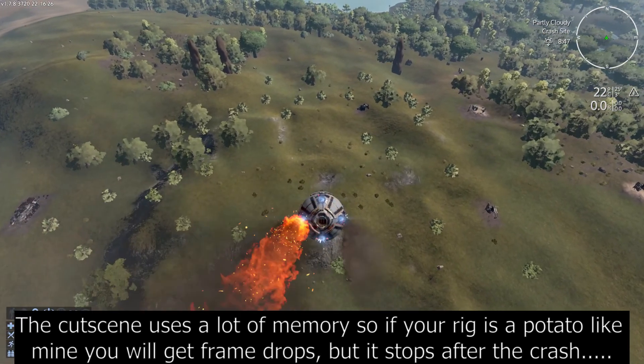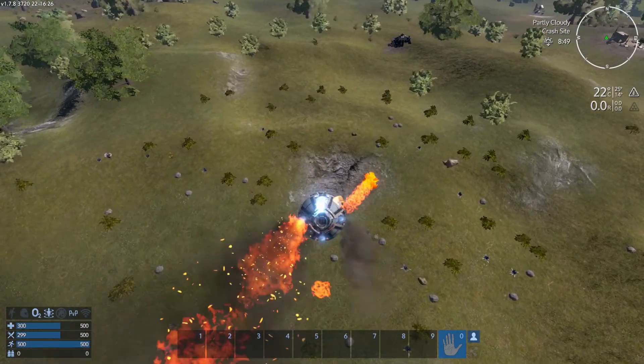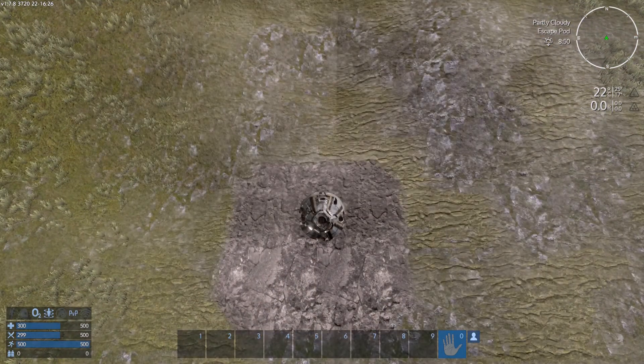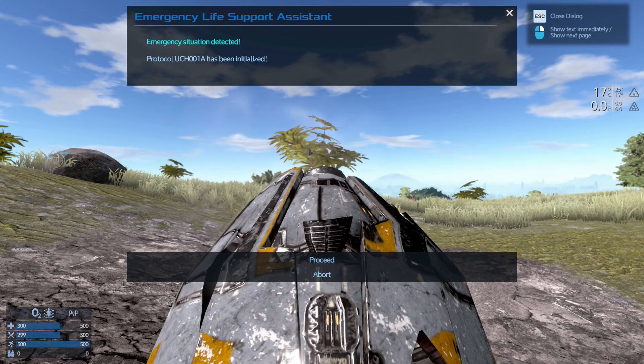So this is where we always start — in this cutscene with this capsule hurtling towards the earth — we just have to wait for the crash. So after the crash we're faced with this screen: emergency situation detected, protocol blah blah has been initialized.